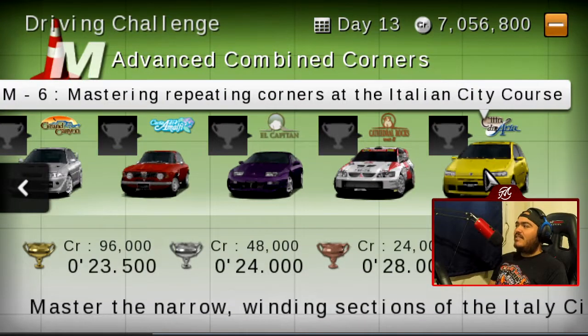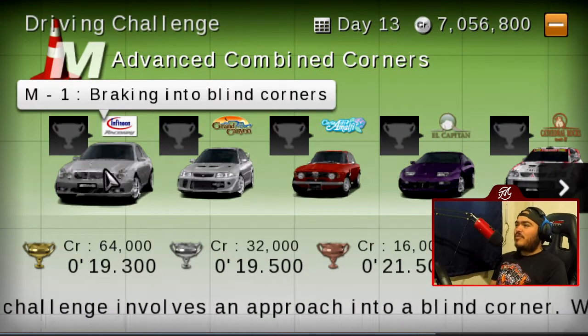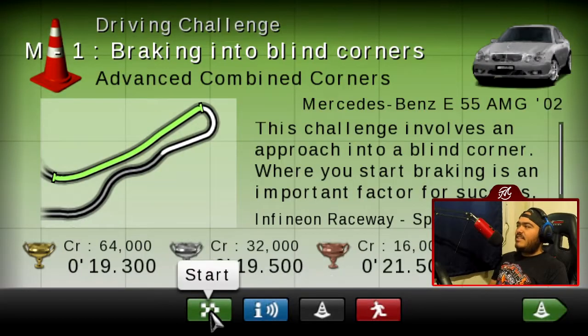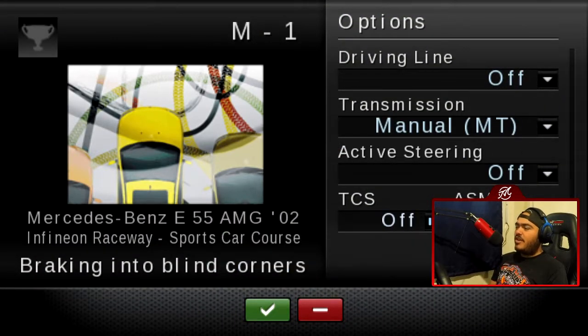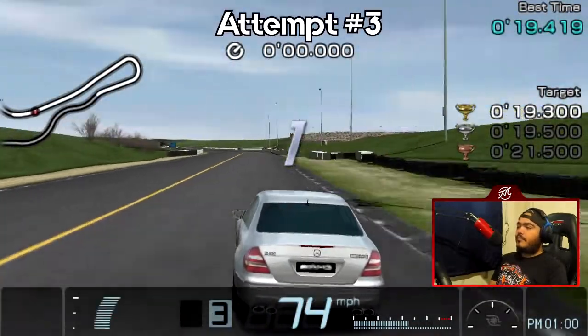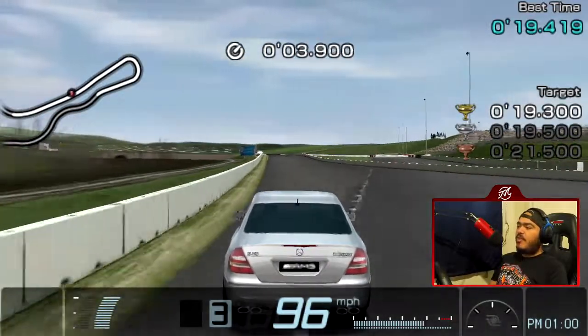Costa de Amafi and Cita de Arria is going to be really, really crazy. But we're going to Sonoma first — braking into blind corners with a freaking Mercedes E55. Isn't this the car that Papa drives in Initial D? Like, Natsuki's Shigaradaddy. Let's see how this run goes. Third time's the charm, I reckon.